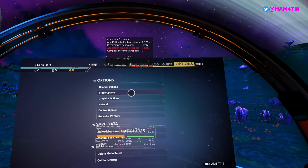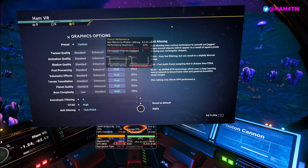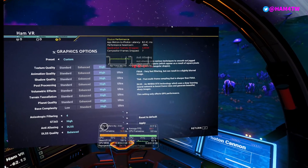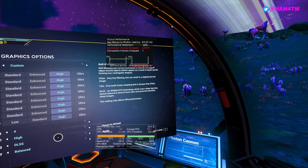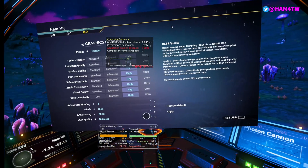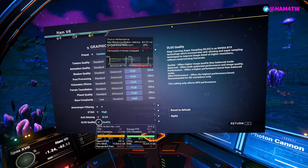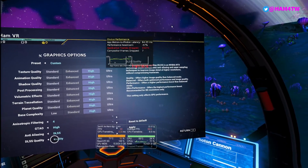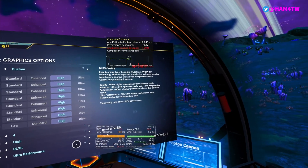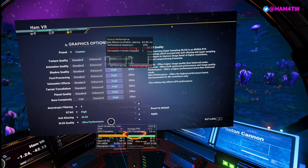Going back into graphic options, under anti-aliasing you can turn it on to DLSS — Deep Learning Super Sampling. It gives you information about what it is and how it works. In terms of options, we've got quality, which gives the best image quality but the least performance gain, going all the way up to ultra performance, which is recommended for 8K resolutions. We'll try ultra performance first as that should give us the biggest bump.